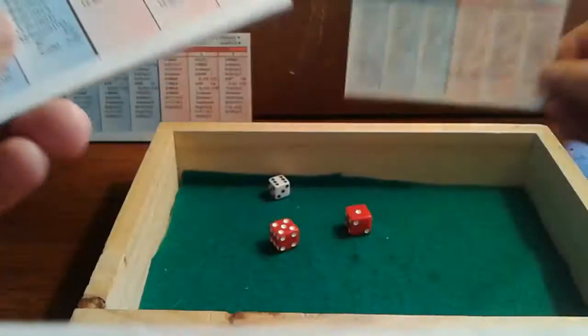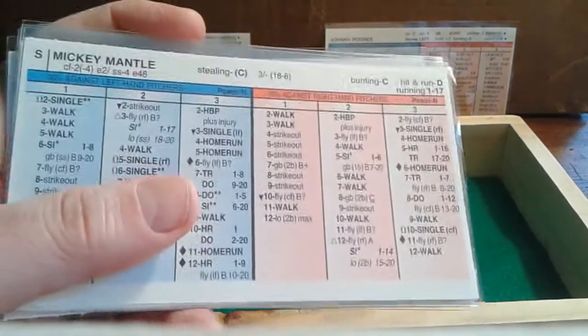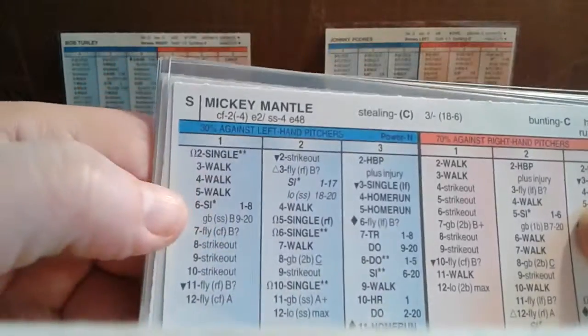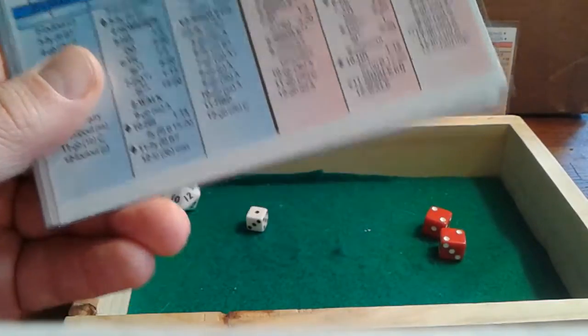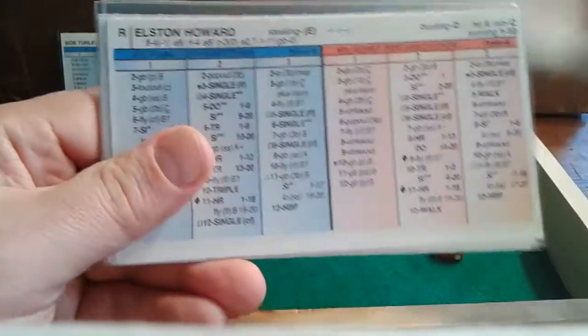Yogi Berra — lefty on lefty matchup against Padres — a 6-6, which is a walk. Yogi draws his second walk. That brings up Mickey Mantle. So far, Mantle is 1-2 with a single. A 1-4 against a lefty — another walk! Lots of walks. Padres is now into the walking parade — counting up his walks, that's his 6th. He's having some control problems.